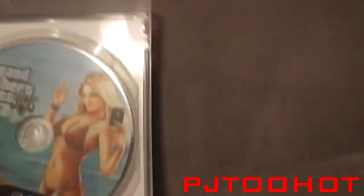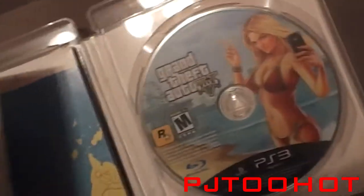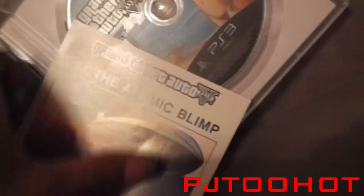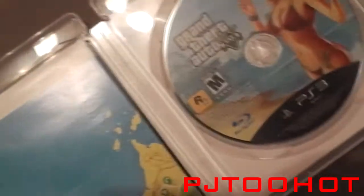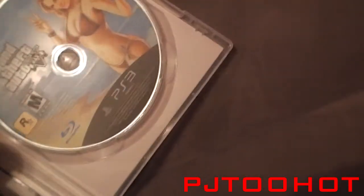Here's the disc. And here's the atomic blimp card — there's a code on it so I'm not going to let you guys see the code, but it's for the atomic blimp if you pre-ordered. This is what you got — fly the atomic blimp. And here's the map of Los Santos.